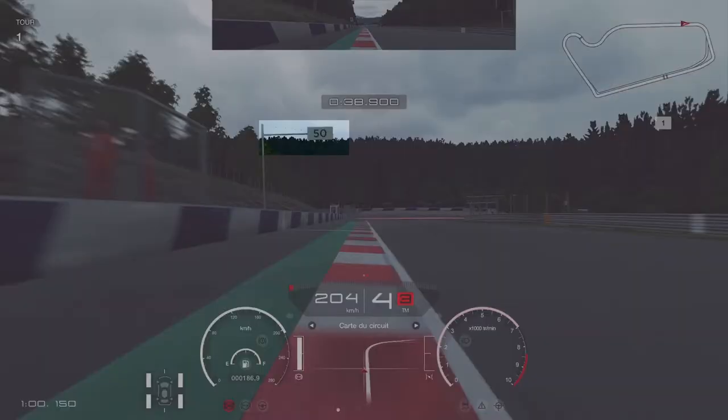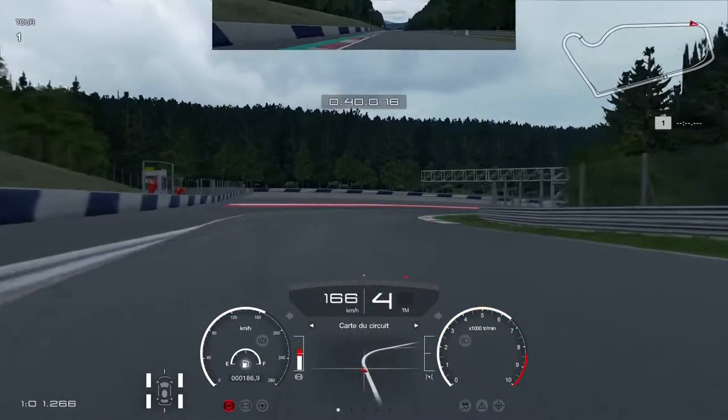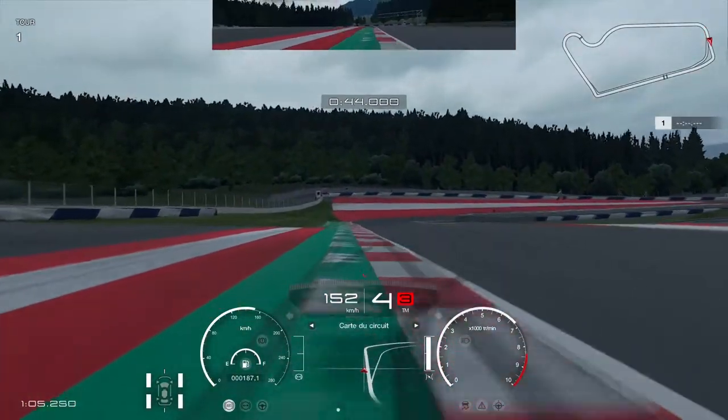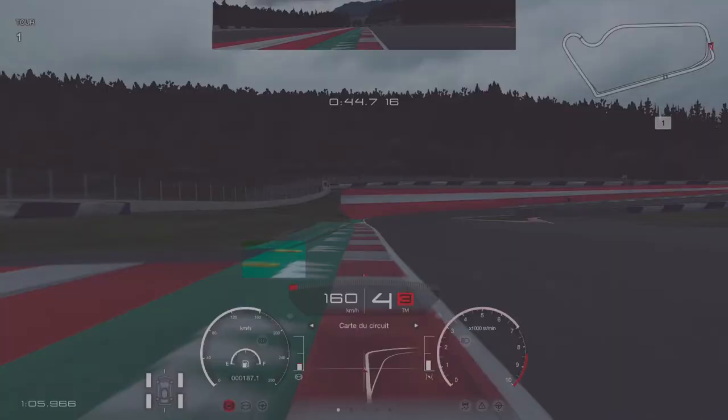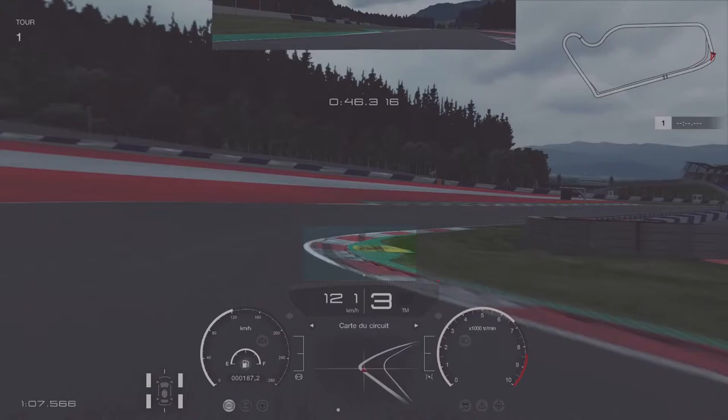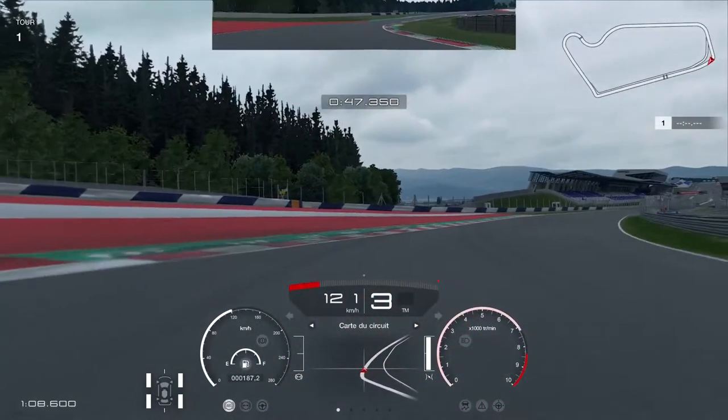Try to really prepare for that corner and be as flat as possible during that part. Then for the next corner you brake right before the 50 meter board, pretty easy. Then you try and clip the apex — you can use a lot of curb there without getting penalties. Then you brake right as you get into the yellow curves and you aim for the inside yellow curve before you go on the throttle for the last corner.